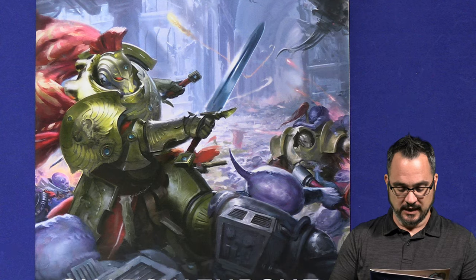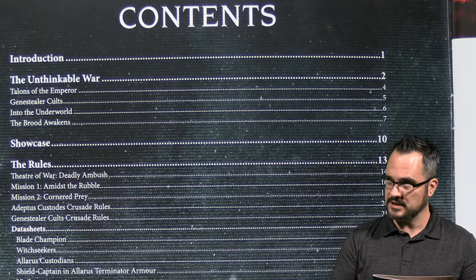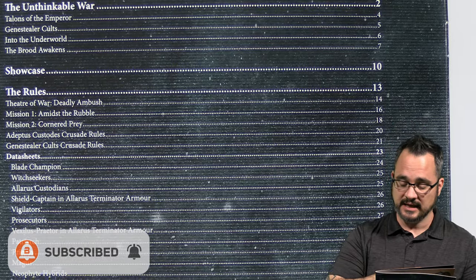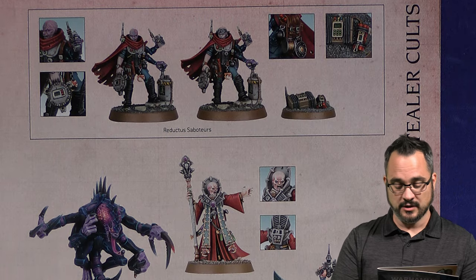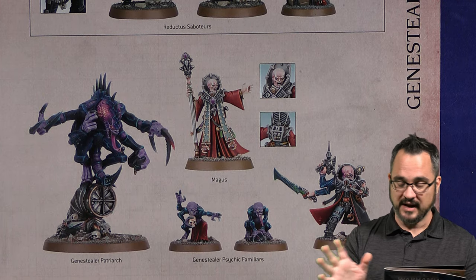You get a bunch of Neophyte Hybrids. You get the Patriarch, which is pretty cool. You get the Bomber Lady. You get the Primaris, and the Psychic Guy, which is kind of like that box that you got from Death Watch. That's on the GSC side. And then on the Adeptus Custodes side, you get three of the Lars Terminators, the Blade Champion — or Champion of Blaze, or whatever you want to call it — and five Sisters of Silence.